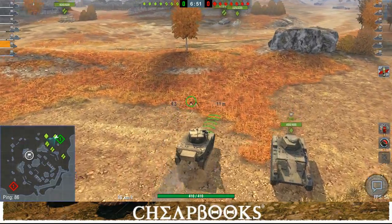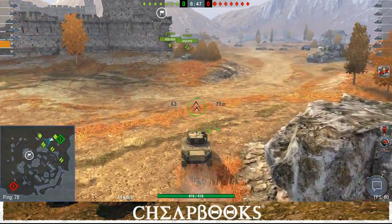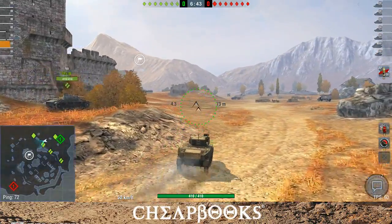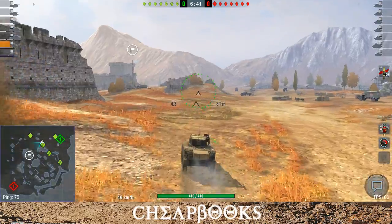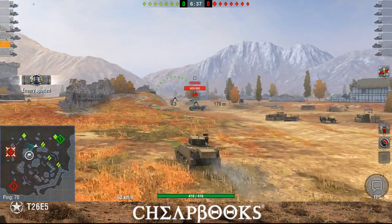This is the M5 Stuart, an American Tier 3 light tank. The map is Fort Despair. I'm going to head out to this little mound over here. This actually has pretty good speed — it's doing 50 kilometers.